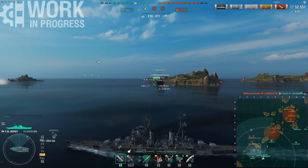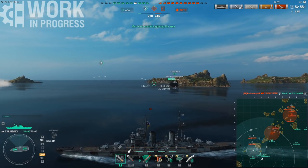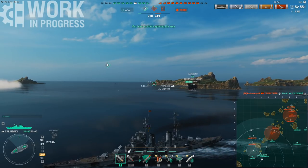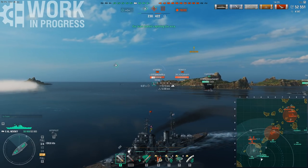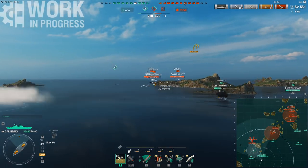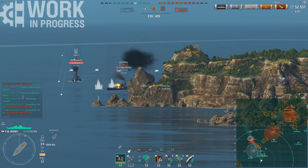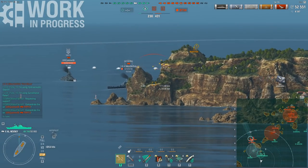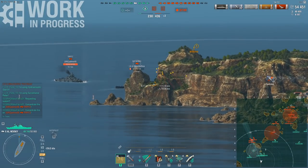At close range, when you're rushing them with these torpedoes, it's quite hard for them to citadel you. Obviously they can hit the upper belt, but there's a high chance of just overpens. And you have so much health that even if they do get pens, it's unlikely to actually be enough to kill it. The torpedoes themselves are 8km torpedoes — you have 5 of them per side, they do about 60 knots, and they hit for about 14k. So it's a pretty significant torpedo threat.